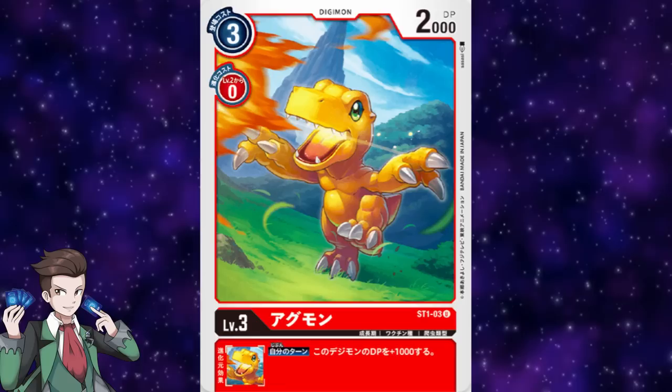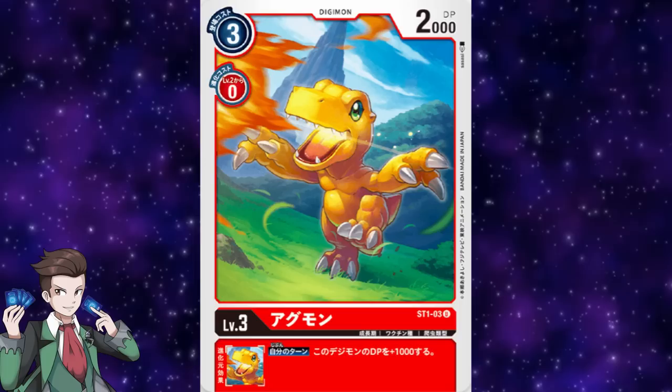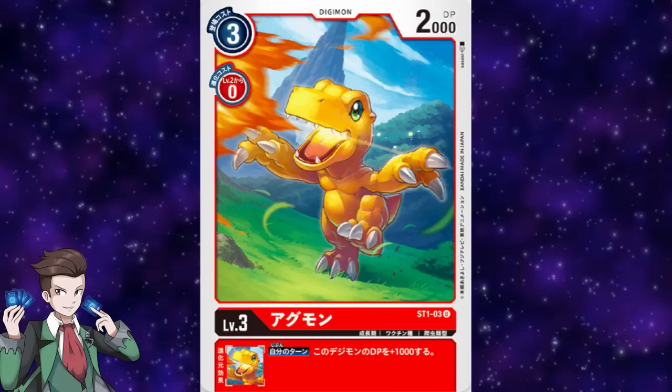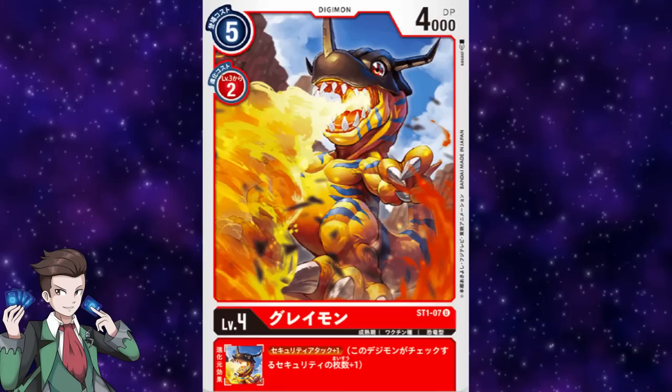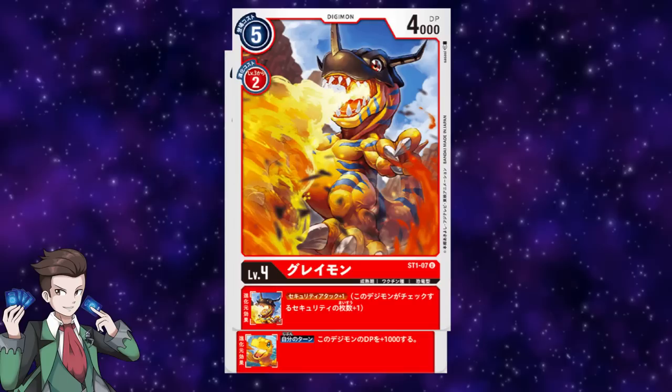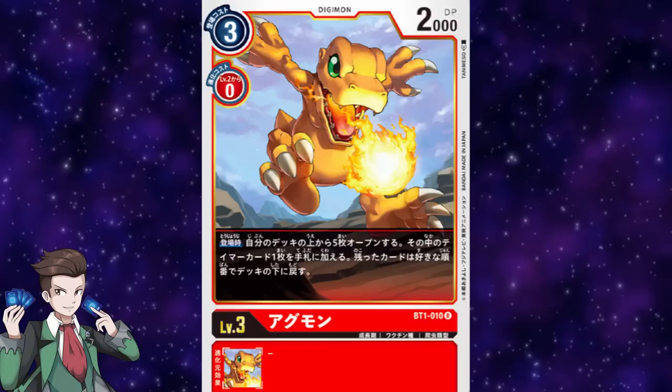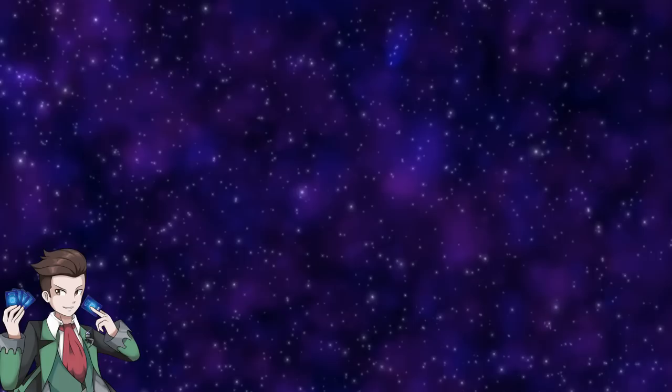Inheritable skills are skills that Digimon have that do not apply to themselves, but do apply to any Digimon that evolve from them. For example, this Agumon from the starter deck has the inheritable skill of giving a Digimon plus 1,000 DP during your turn. This does not apply to Agumon himself, but if I take a Greymon that is a level 4 Digimon and evolve it on top of this card, it now has that plus 1,000 DP skill during your turn. Non-inheritable skills are located right underneath the main art of the card and apply only to that individual Digimon.